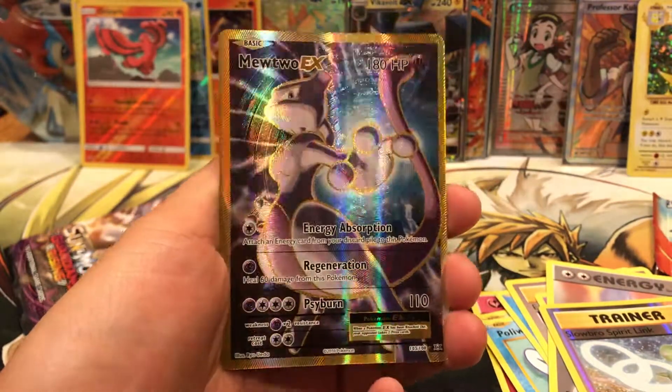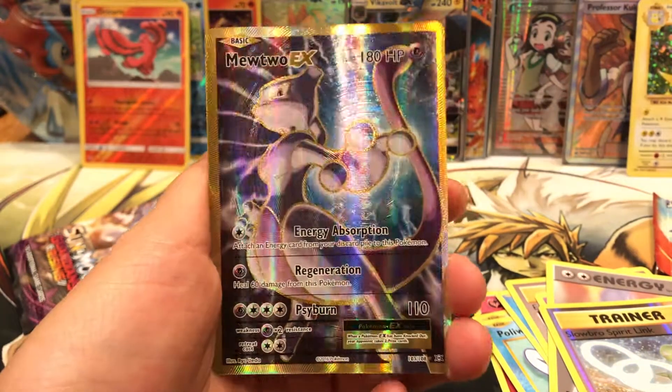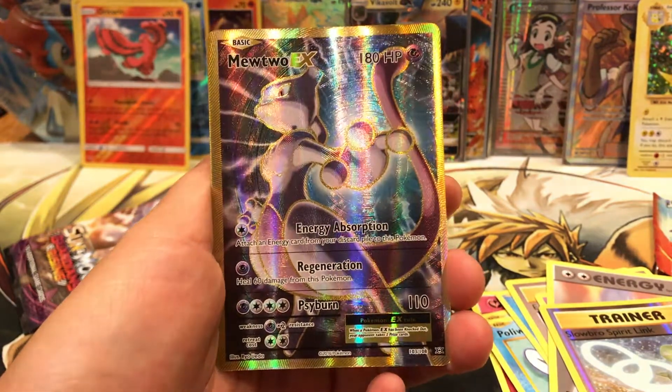A Mewtwo EX Full Art! These mystery value boxes - Gold Star CCG, Big N Crate, Big N Collectibles - these fun openings, they always have tons of Full Arts. You guys have to pick yourselves up one.